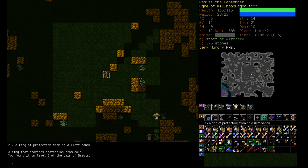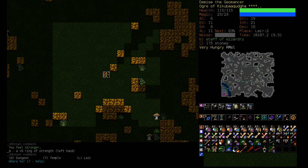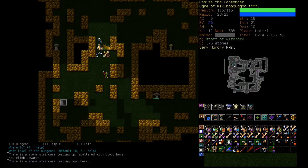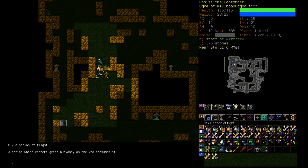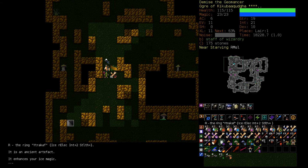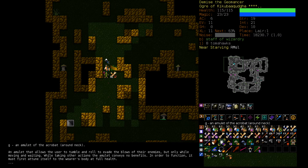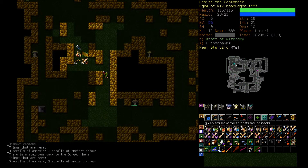We have a ring, which is protection from cold. We can drop off a little bit of stuff like enchant armor and poison needles, and we can trade these returning tomahawks for regular ones. Set those as our default throwable if we're using the Staff of Wizardry.